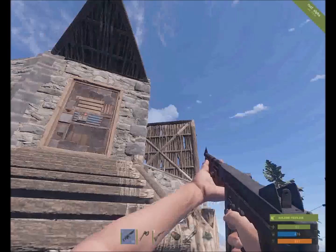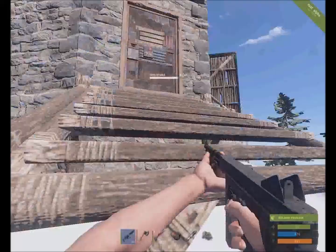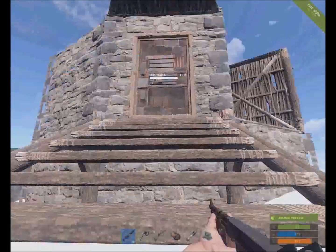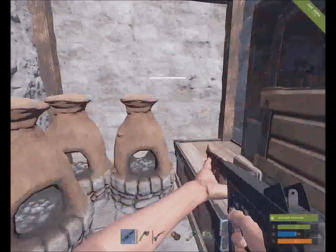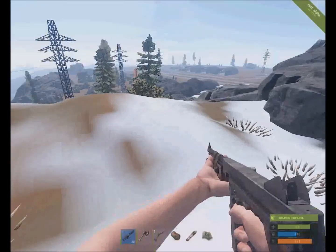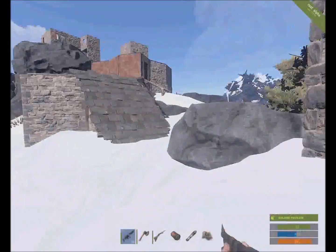I got this twig wall and a twig roof on it and crappy twig steps. I basically just used this as my furnace room, and this is also where I would store most of my ore and building materials. And no one has ever raided this one either.